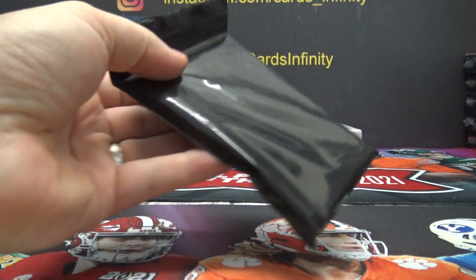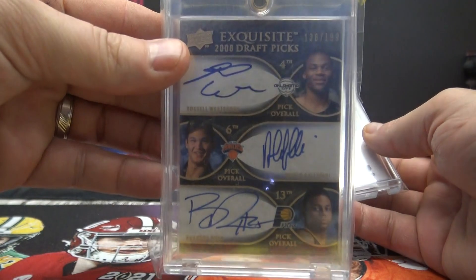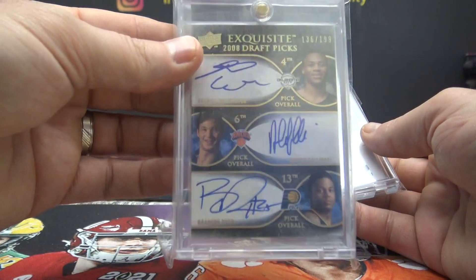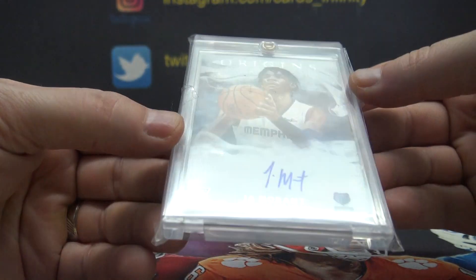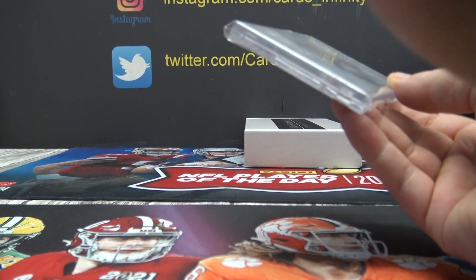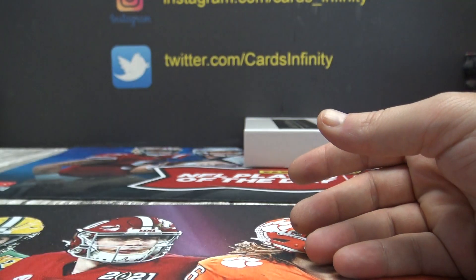He said keep them coming. You got a blaze — so far you got a triple autograph with Russell Westbrook and the crew, number one — 1 of 99 from Exquisite rookie exquisite. It's another nice one: Ja Morant Origins rookie autograph on card, number 119. Cody John, that one's yours.